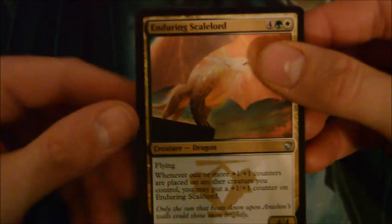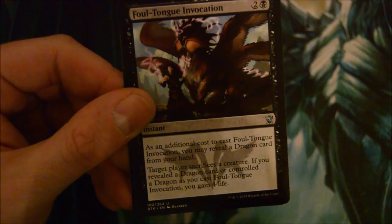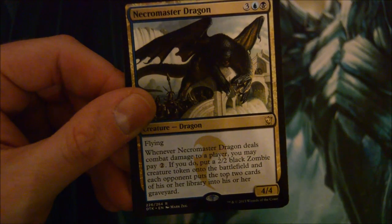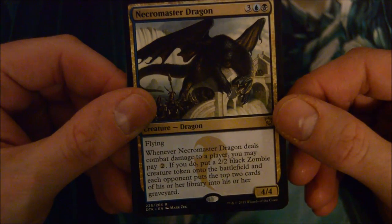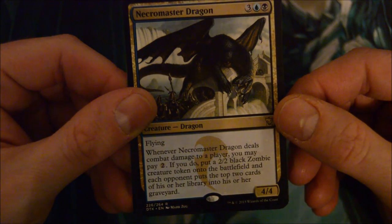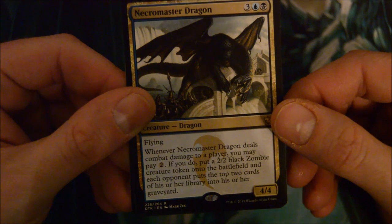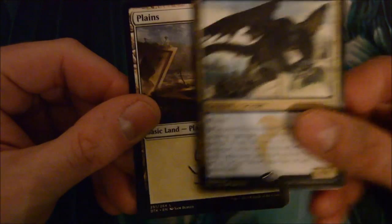Enduring Scale Lord, Silumgar Spell-Eater, Foul-Tongue Invocation, and Necromaster Dragon - 5-drop for a 4/4 flyer. Whenever it deals combat damage to a player, you may pay 2. If you do, put a 2/2 zombie creature token on the battlefield, and each opponent puts the top 2 cards of their library into the graveyard. That's not a bad dragon. Seven phantom mythics so far, not many foils though - kind of weird. Some boxes just don't get many foils.